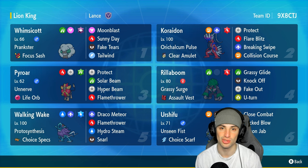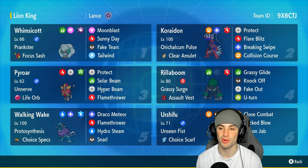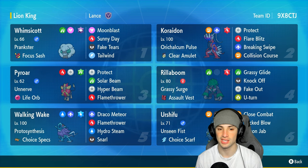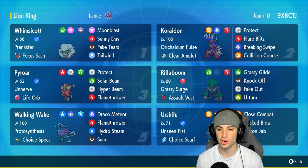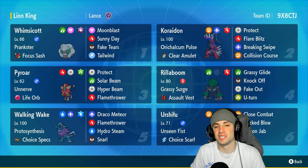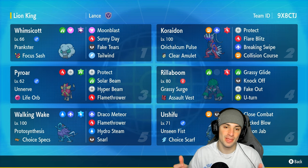Cryodon has Orichalcum Pulse as its ability with the Clear Amulet as the item - Fire tera type with Protect, Flare Blitz, Breaking Swipe, and Collision Course. Our final four Pokémon are solid meta picks: Wumscut for support with Sunny Day, Fake Tears, Tailwind, and Moonblast; Rillaboom for Fake Out and terrain control; Urshifu and Walking Wake for big time damage - one special attacker, one physical attacker. Run the team yourself with the code at the top right corner.